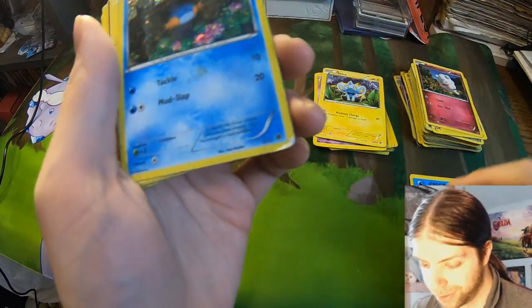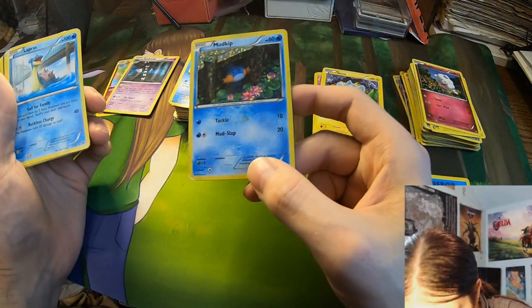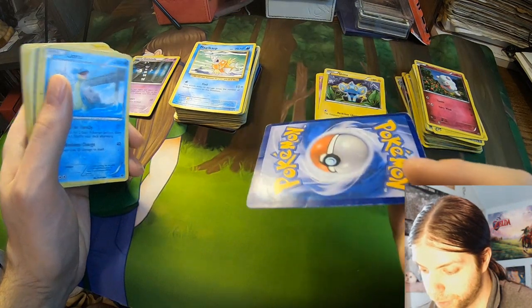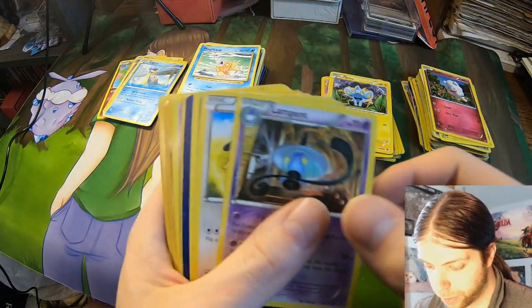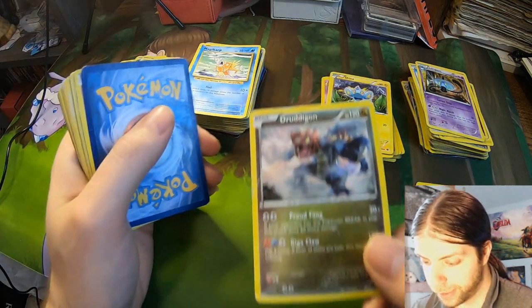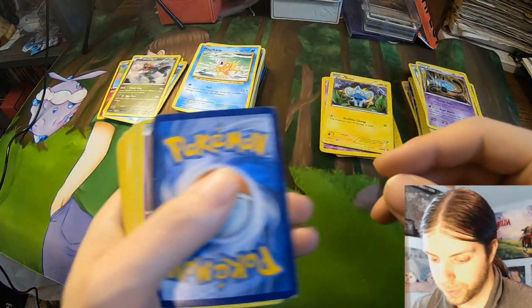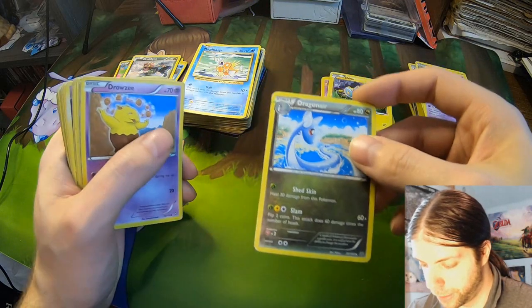Oh look at Mudkip — that is nice. 2014 — I do like Mudkips. But look at that back, that is unfortunate. I'm still gonna sleeve that one up. Lapras — looks like a rare, so I'll put that there. Lampin, Taillow. My boy Drud — that is a rare. It looks like all the rares are damaged or creased in some capacity. That's a little unfortunate, but makes sense if they're playing and trading and whatever.